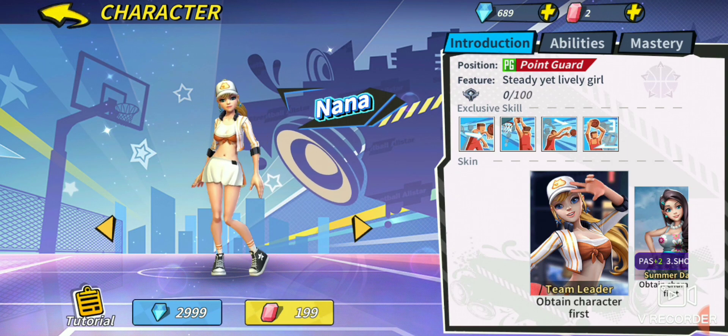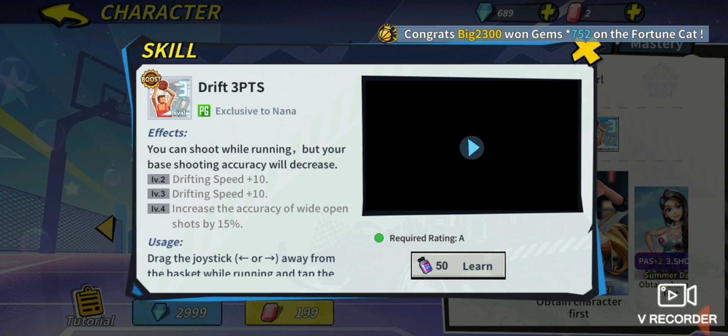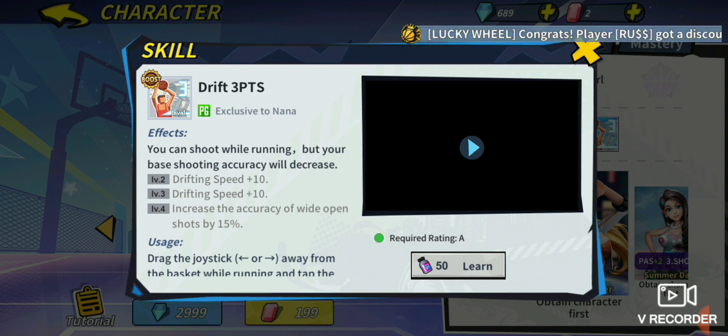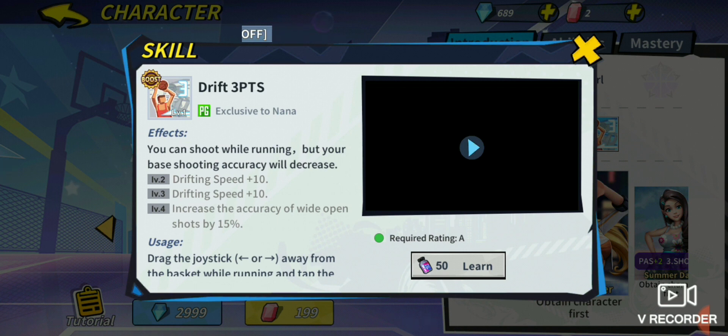Number four, we're looking at Nana. Nana's drift three-point is beautiful because at level 4, if you are wide open, you are going to be getting 15% extra accuracy. Fire King with only level 3 unlocked needs ten shots to get 15% extra accuracy, but Nana doesn't need to take ten shots — she gets it for free. If her drift three-point gets blocked, she still maintains that 15% extra accuracy. It's beautiful. I probably would have given her a pass-based ability for level 4, but since the whole community sees her as a shooter more than a passer, this makes a lot of sense.